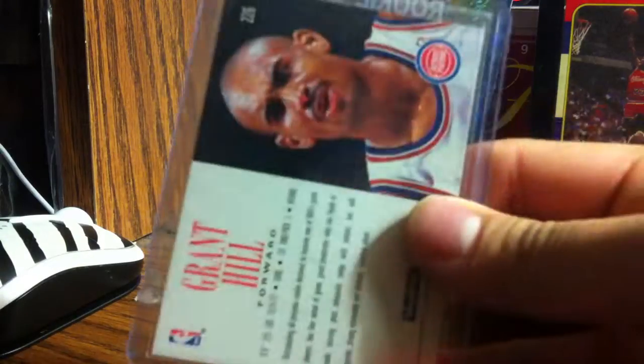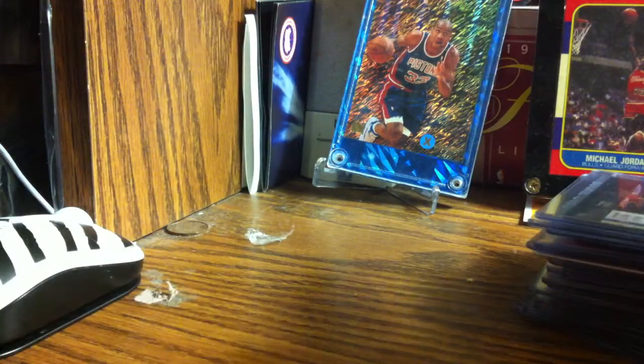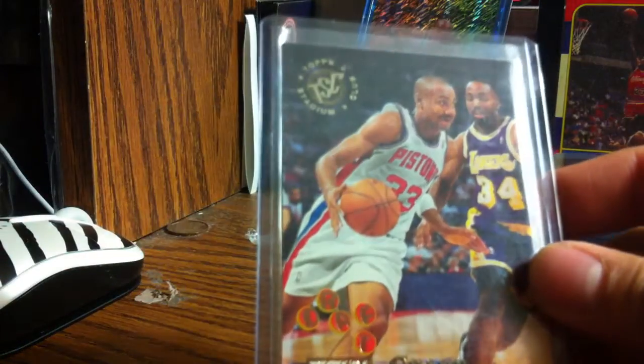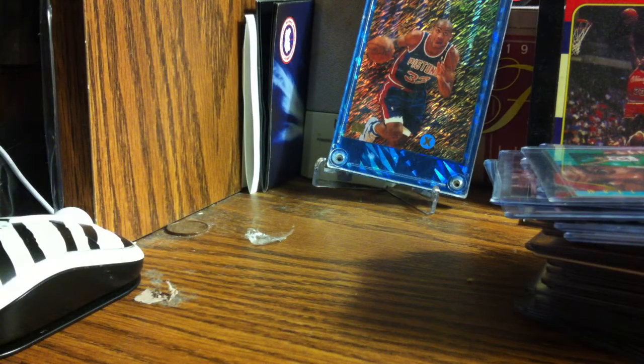Nice card. Going quickly now: Collector's Choice, Hoops - I have three of these. Collector's Choice again, Emotion - really nice, I think that's my favorite rookie card. Upper Deck - shoutouts to the Pinoy Mamba. Fleer Ultra, I've got two of them. Stadium Club - that's actually an insert. Magic rookie, I have the Premier Prospects SP and the die-cut version.